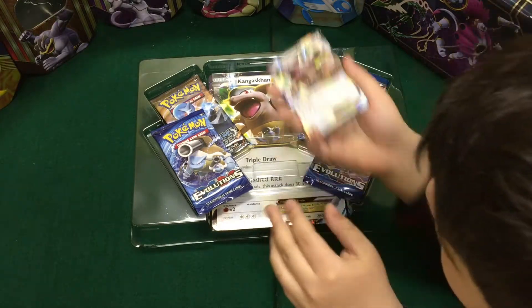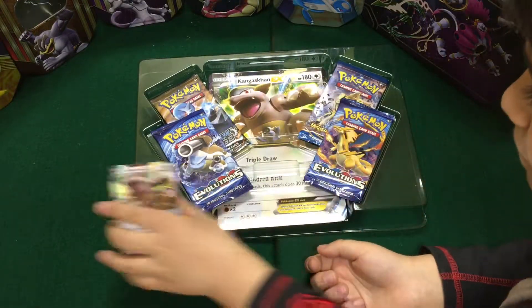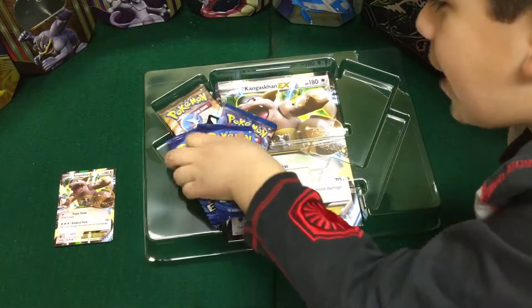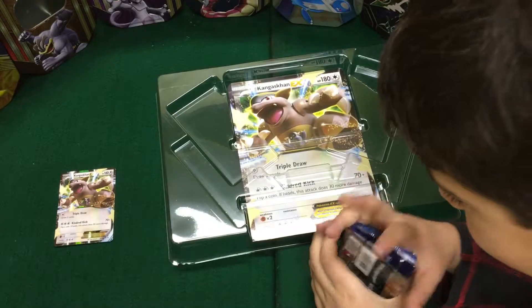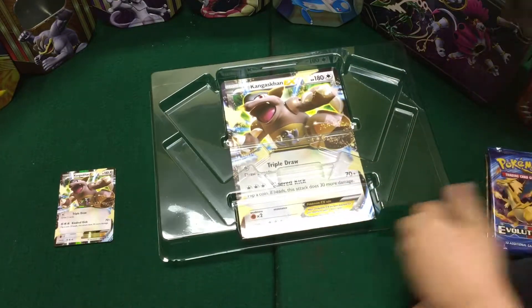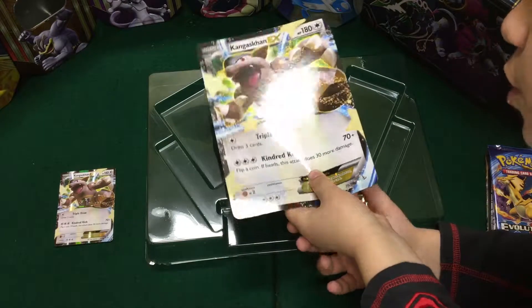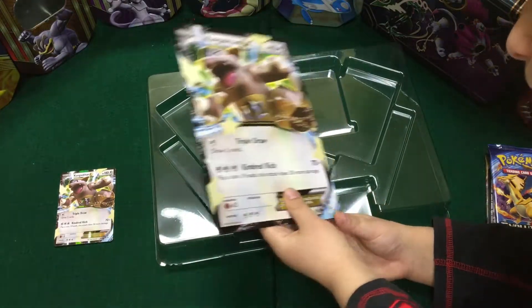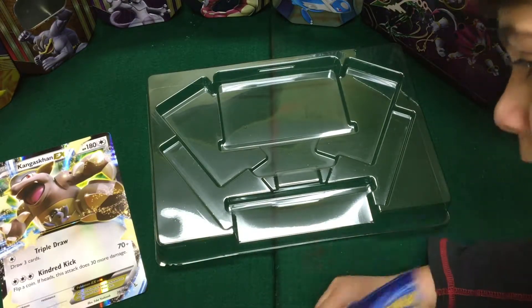Here is Kangaskhan EX — put that right there — and here are the four packs. This is the big jumbo card, Kangaskhan EX, 70 plus 30 if it lands on heads.